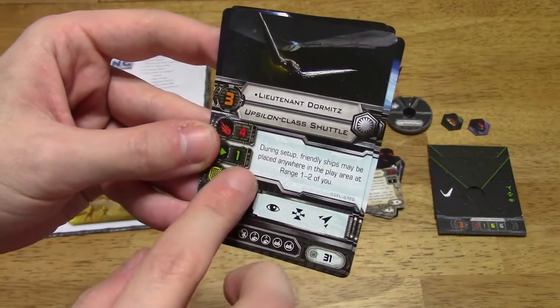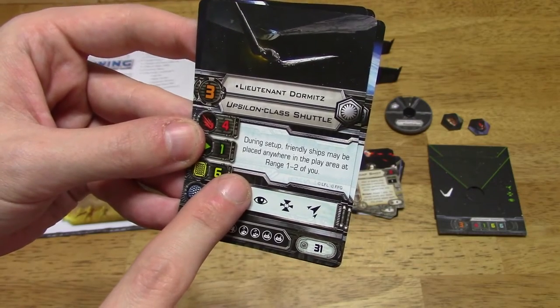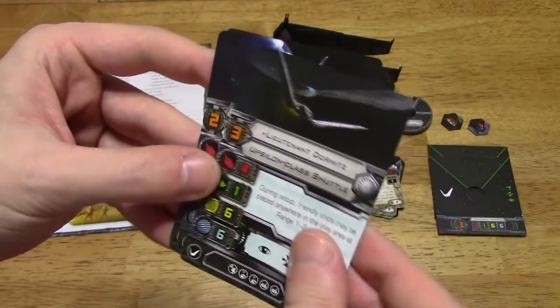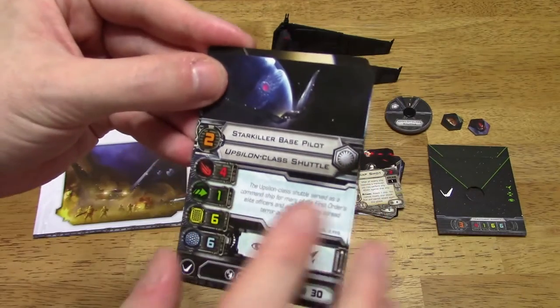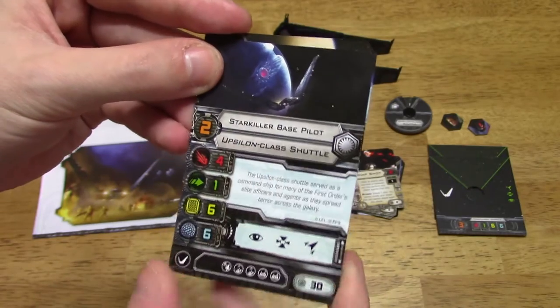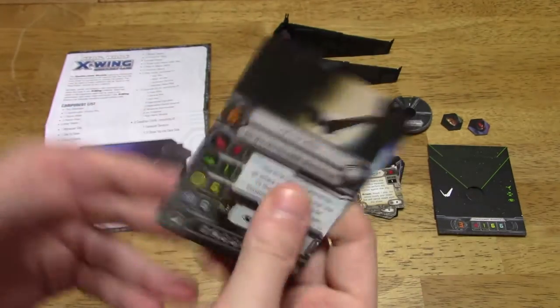Lieutenant Dormitz, pilot skill 3. During setup, friendly ships may be placed anywhere in the play area at range 1 to 2 of you. Not bad. Cost of 31. Then you've got your no-named Upsilon-class shuttle, the Starkiller base pilot. Pilot skill 2, cost of 30. So that's the pilot cards.